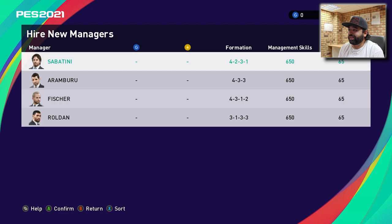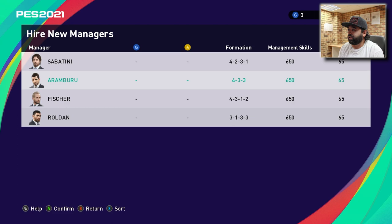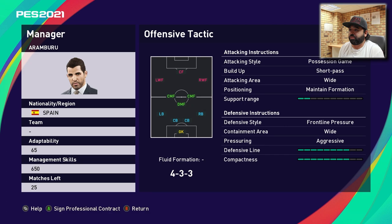Now we go on to the managers: Sabatini, Arumburo, Fischer, Roldan. Let's go through each one. Sabatini uses counter attack, long pass, wide, maintain formation, medium support range. The formation is one striker, left mid, attacking mid, right mid, two defensive midfielders. This is a great formation to start with because you have two defensive midfielders and your left and right backs can push up if you want.